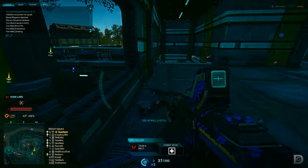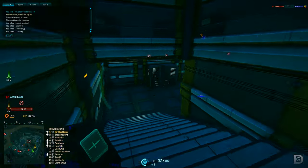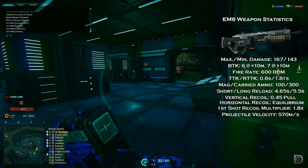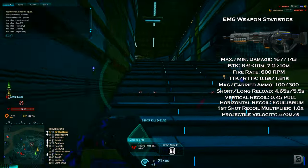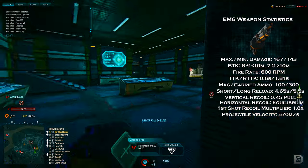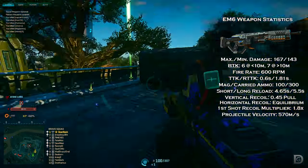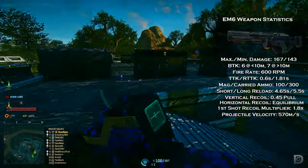Starting off, we'll check out the New Conglomerate. By far my favorite LMG has got to be the EM-6. This thing comes packed with a 100-round magazine, another 300 in the reserve, a moderate fire rate, and a hard-hitting bullet at 167 maximum damage. This weapon is designed to take the damage and ammo capacity of the NC-6 Gauss SAW and merge it with the fire rate and control ability of the EM-1.